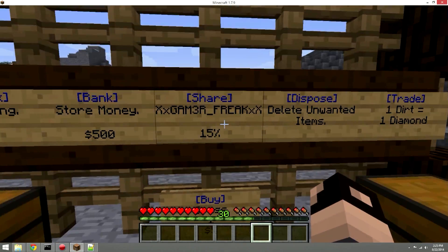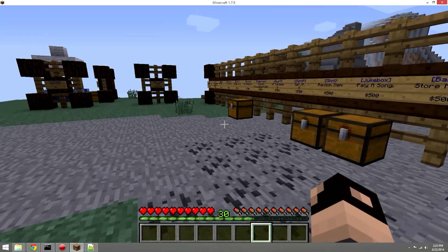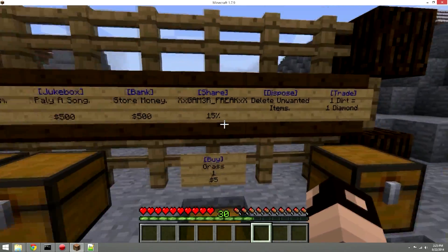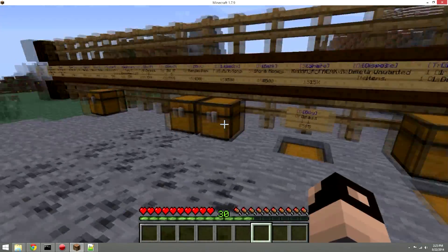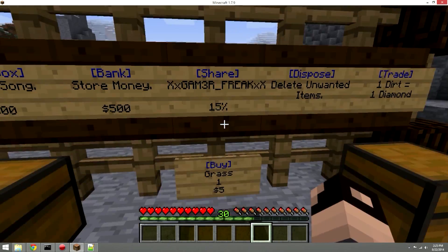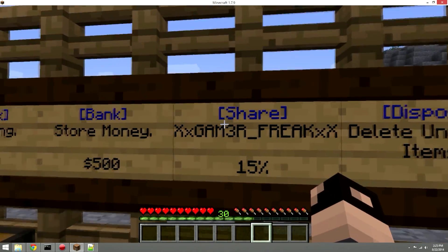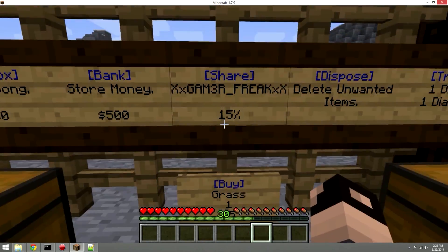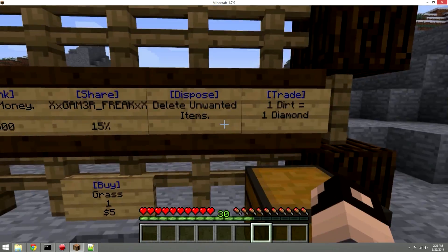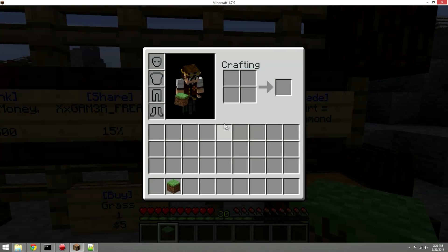The share sign lets two or more players run a shop together and split earnings by percentage — 50/50 or a three-way split. You link the share sign together with the buy or sell sign and configure the names and percentages. Check the website for exact configuration. There's also a dispose sign that destroys items — for example, throwing in a piece of grass.